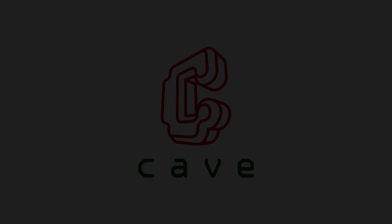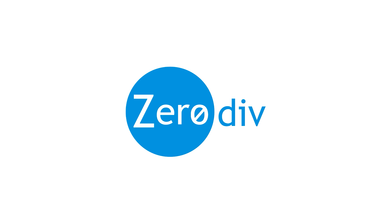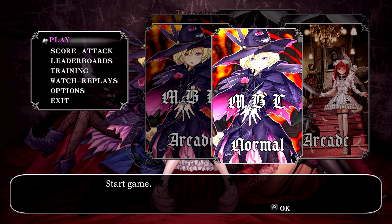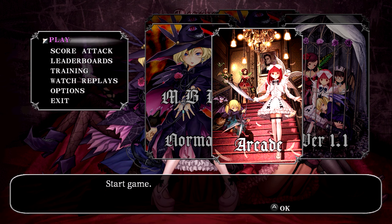Hello, this is Richard Spirits Gaiden, and this is Deathsmiles 1 and 2 on the Nintendo Switch console. Let's get straight into it. We've got a language selection — a slightly drunk language selection screen. Cave are the original developer, City Connection convert lots of games to the Switch, and Zero Div have something to do with this — I don't know what. Here's a title screen where you can select one of two games.